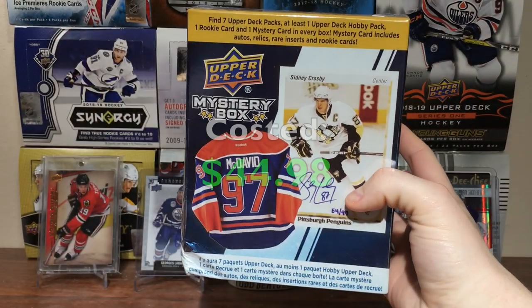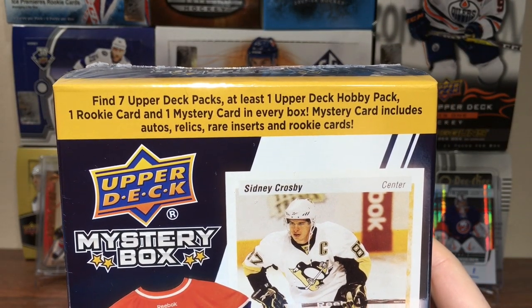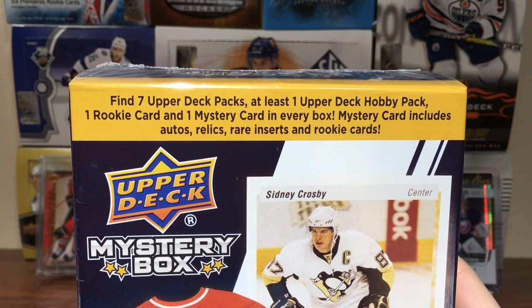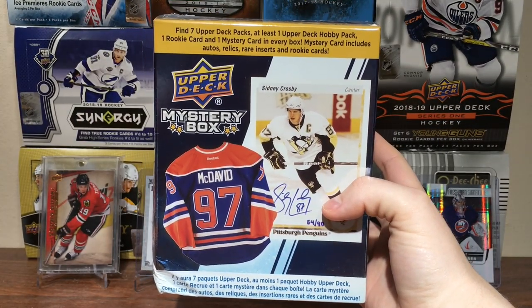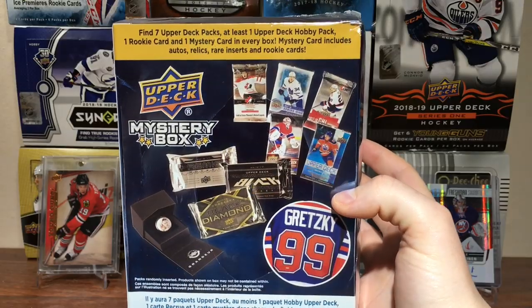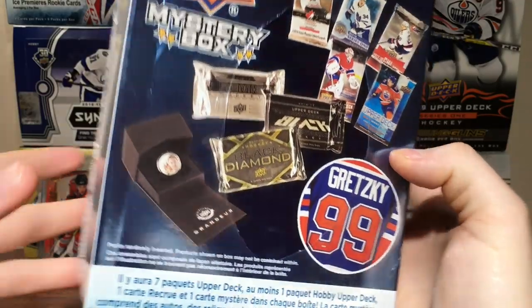This cost $44.98. You get seven Upper Deck packs and one Hobby Pack. The Upper Deck Hobby Pack, you get one Rookie Card and a Mystery Card. The Mystery Card includes Otto's Relics and basically top Rookies that are basically worthless. The Hobby Packs you get are like Team Canada, CHL, or Leaf Centennial. If I were to pick any of the three, I'd probably go for CHL.